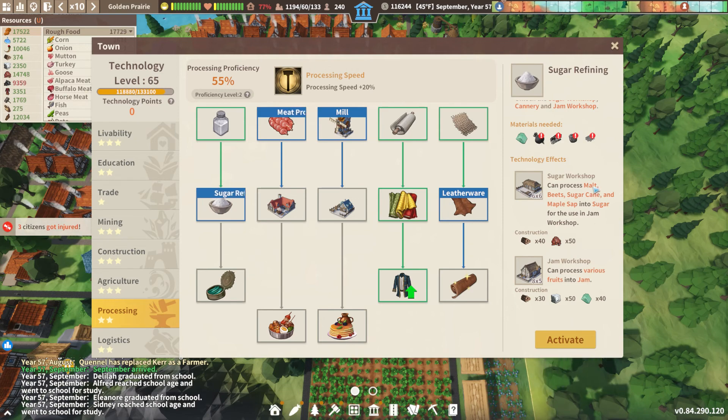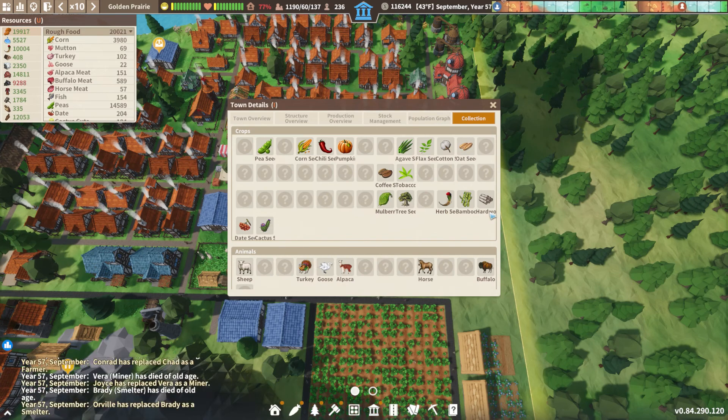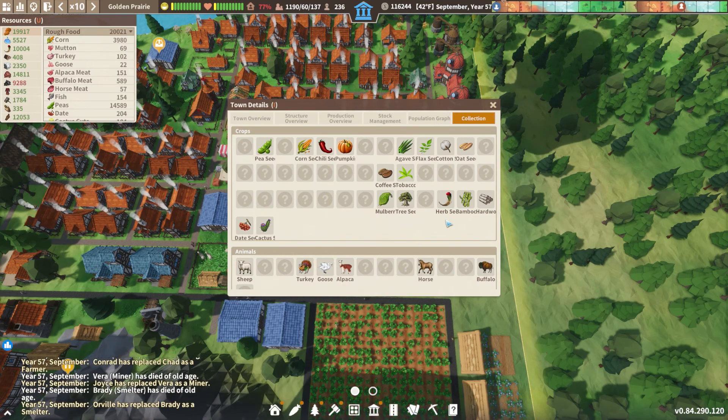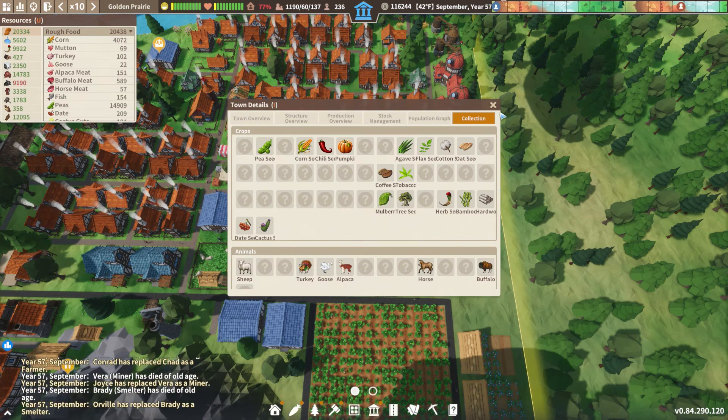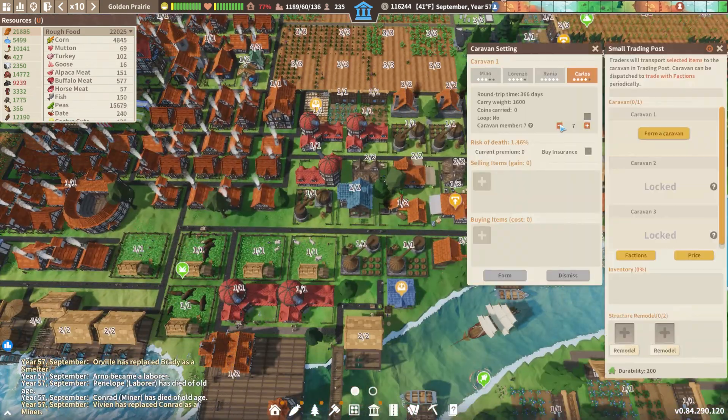Now we will have malt, beets, sugarcane, and maple sap — we need to have some of those in order to make some sugar. I think we had some sugarcane. Let's see... we got our collection. We don't have any sugarcane. Okay, we don't have any malt either. So what are we doing here? Let's go ahead and find one of our traders. We're going to go to Carlos.